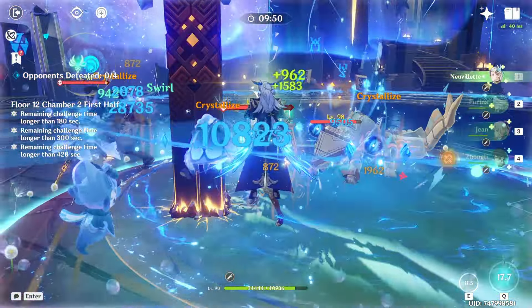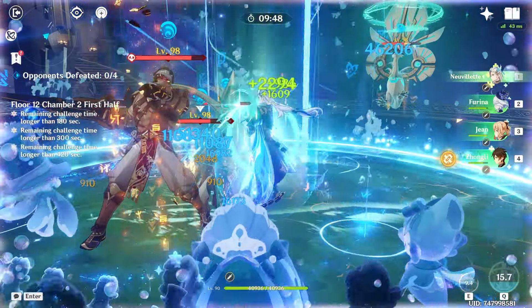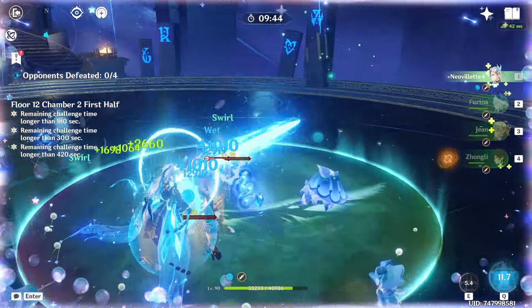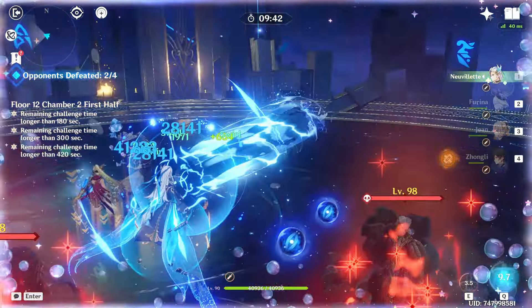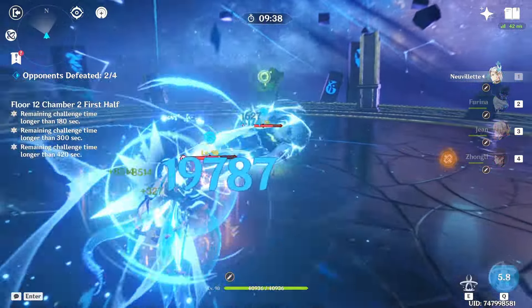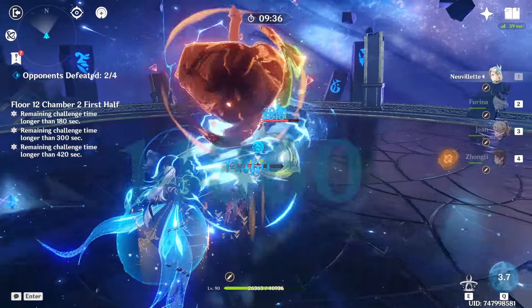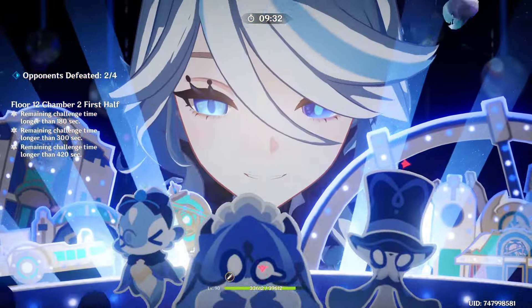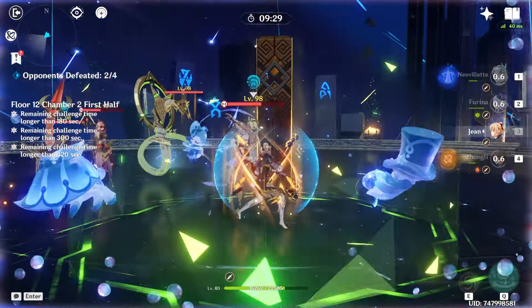What we want to do here is make sure we kill the little bird first, because all these guys are grouped up other than the bird. And there we go - now these guys will just absolutely get melted. They die in 20 seconds, so I would expect this to be another 1 minute clear time. Obviously Nuvelet is broken, but it's nice to be able to do this with a free-to-play build on all our characters.